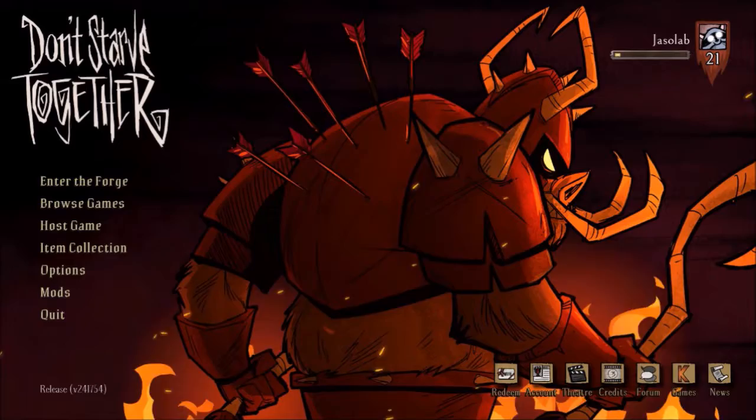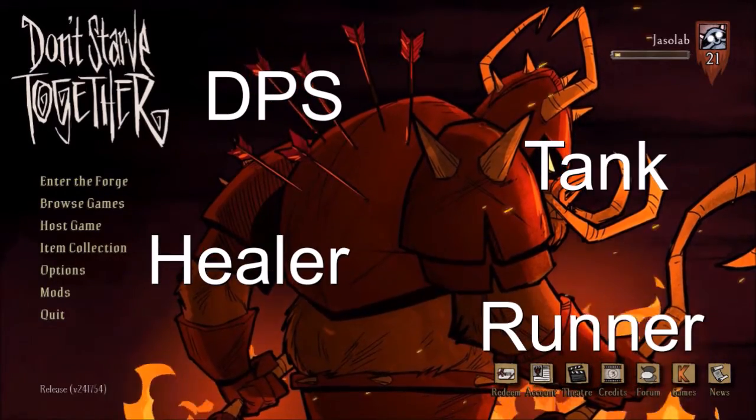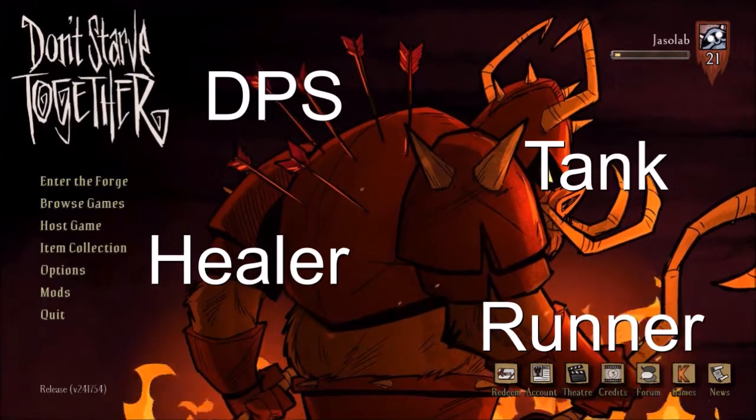One of the things you should know is that there are four roles in the Forge: the DPS, the Tank, the Healer, and the Runner. Please note that most of these roles can be interchangeable with other characters.